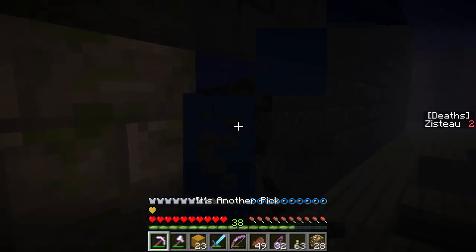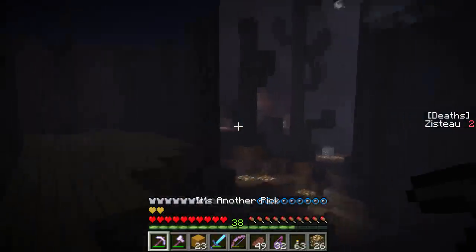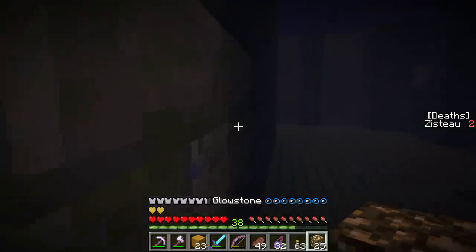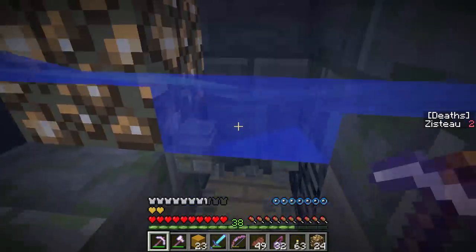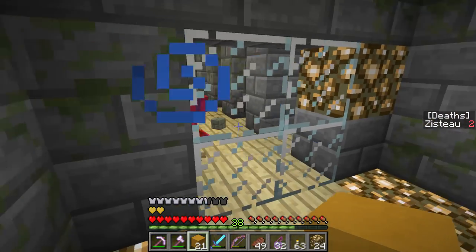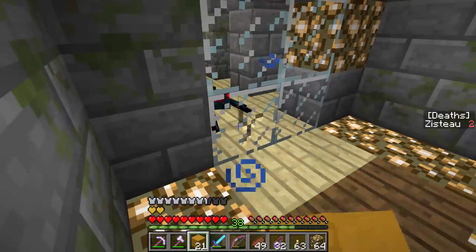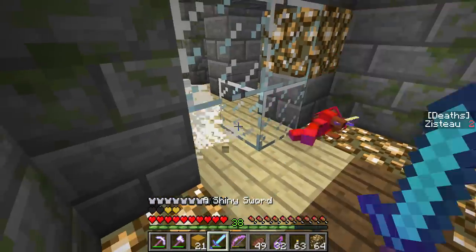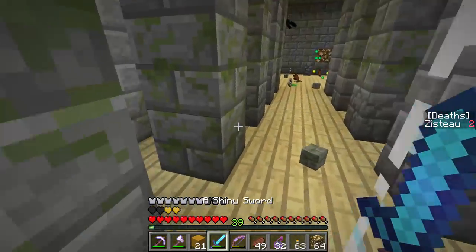A little bit of poison never hurt nobody. There. Charge creepers floating through the water. There we go. All right, I guess we'll make our entrance through here in the little lever room. Hey, everything's nice and bright. How's my stuff doing? Seems to be doing fine. Gotcha. There's probably a lot of them stuck up in the ceiling.